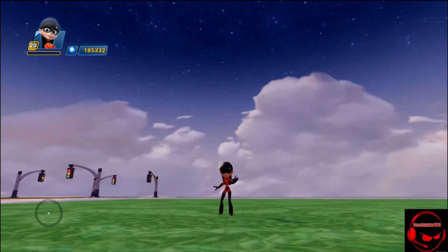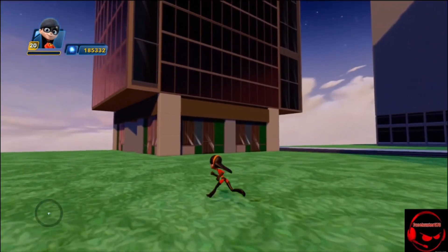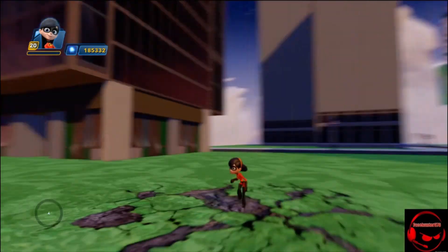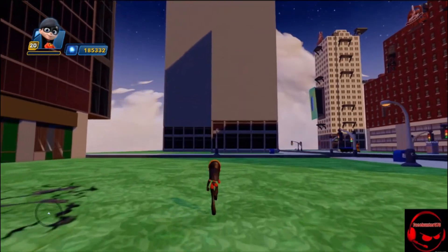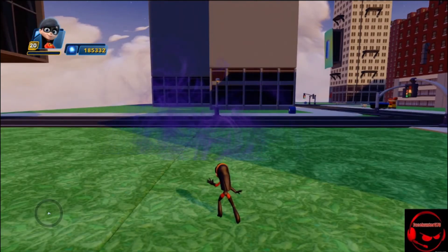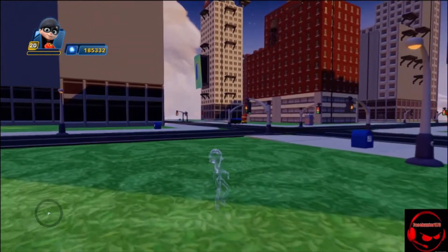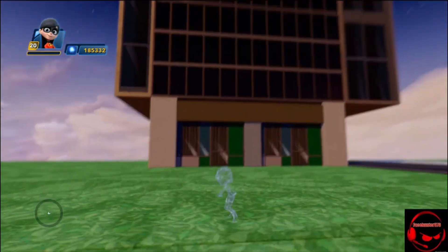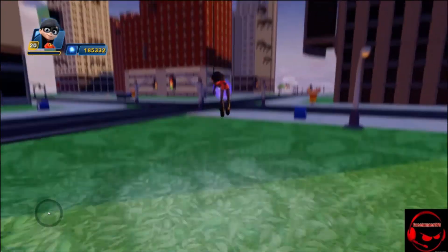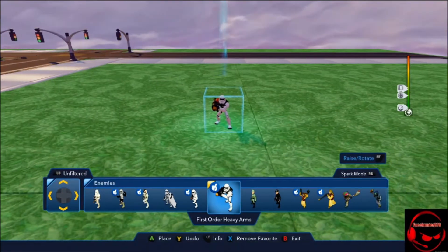Violet just has a regular double jump. Her main attack looks cool, it just sucks that the audio kind of weirds out when she makes those little bubble things. Her block breaker is holding Y, and there's her other variant when you release it. Her range attack is just her turning invisible - on my screen you can see her, but enemies won't really see her. That's her ground pound. Nothing too fancy with her, but let's go into combat and show off that regenerating shield.